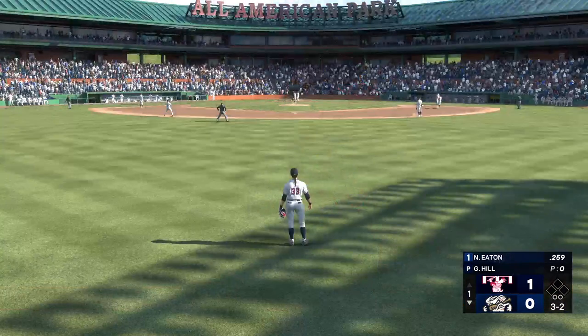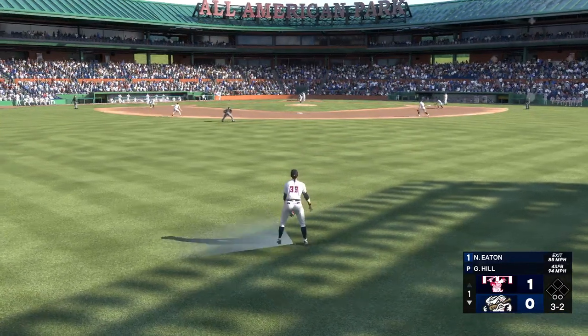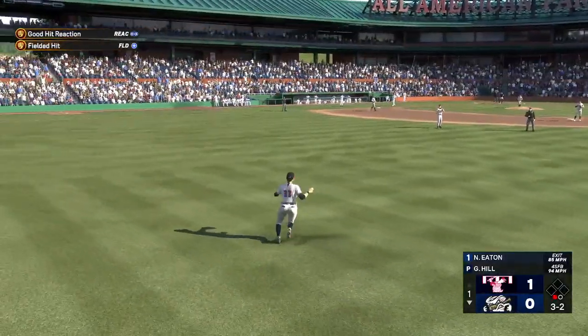Here's a speed threat, Nate Eaton — short chaser, the left fielder. Hit hard on a line, but the outfielder tracks it down for the out.